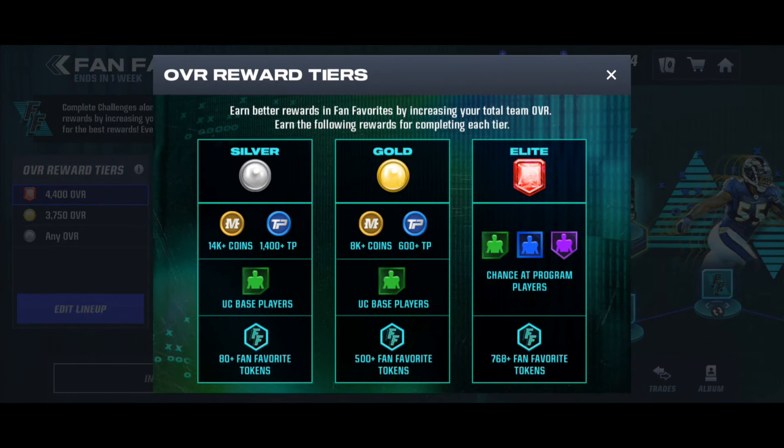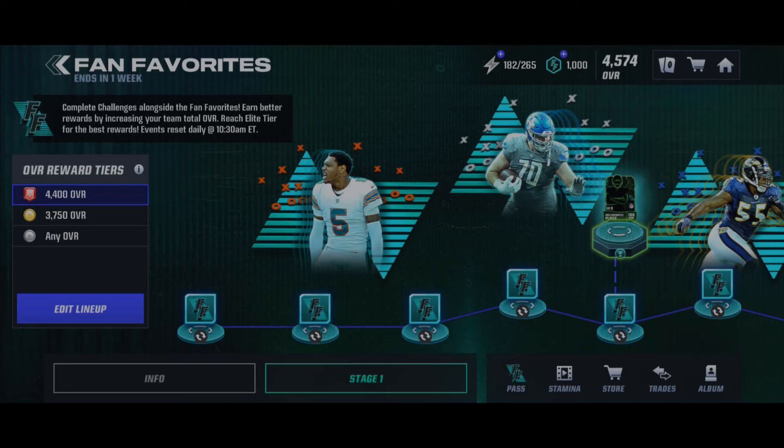For Gold, 500 + 100 daily goals + 185 twice = 970 fan favorite tokens. For Silver, 80 + 100 daily goals + 185 twice = 550 fan favorite tokens. For Elite it's 1,238 tokens - all from completing the journey just once. After that you can auto to keep building tokens. That's how much you get from about one and a half refills every single day.